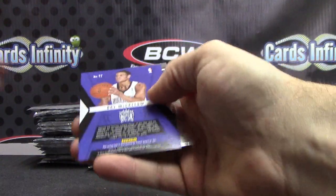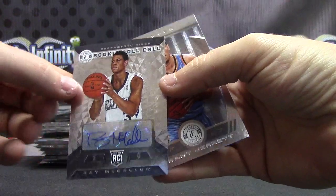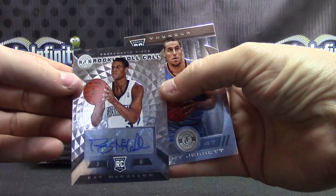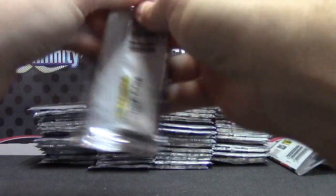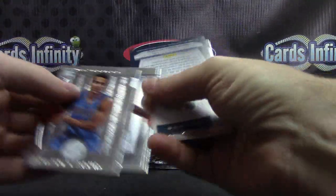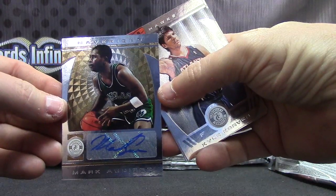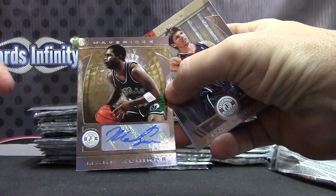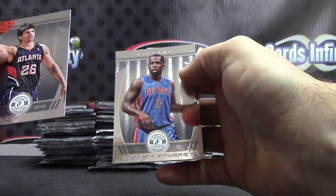I'm going to lay everything here. If you could pull the rookies and the base. Rookie roll call — Ray McCollum for the Kings. It looks like a different color for some reason but it's the same, I guess. And base — oh, that was a rookie too. Grant Jarrett.